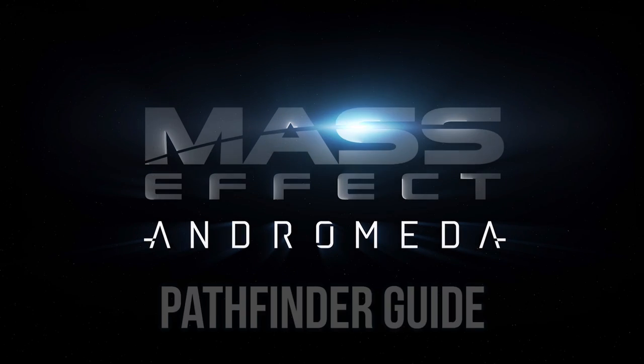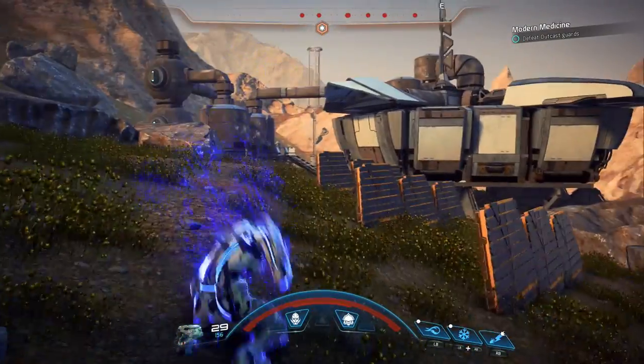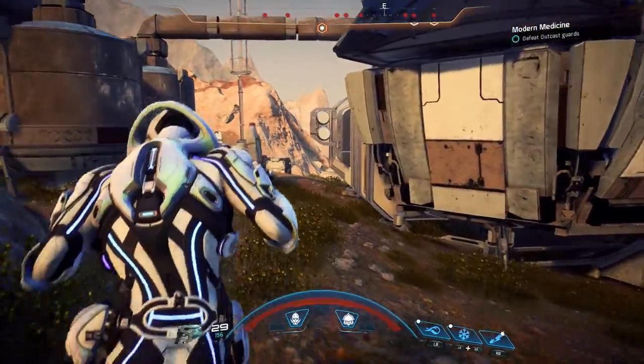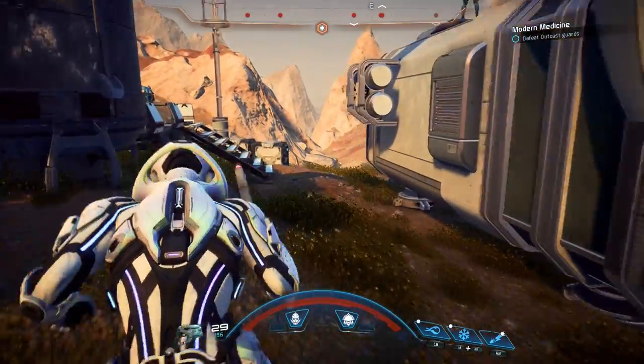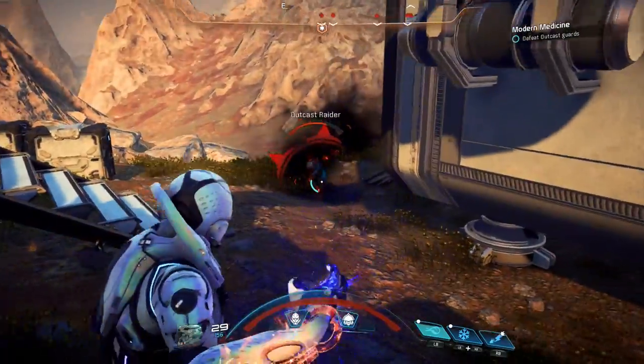Hey guys, JV here with a new episode of my Mass Effect Andromeda Pathfinder guide series. Today our focus is on power combos, which is a concept that returns from the original trilogy, but it's a little bit different. Not only are power combos really powerful, they're something to craft your power build around and are an absolute necessity on higher difficulties.